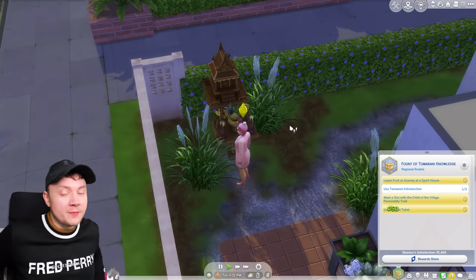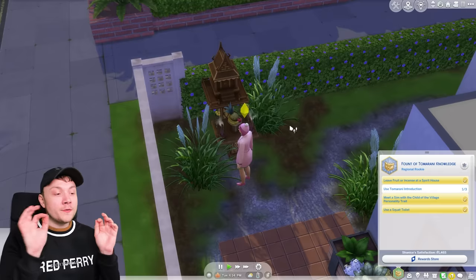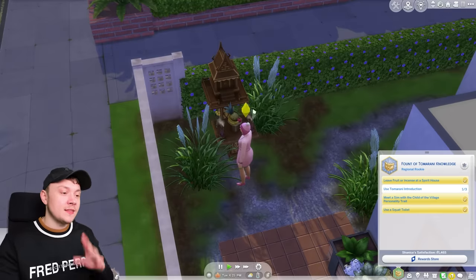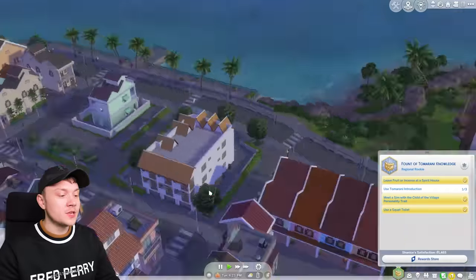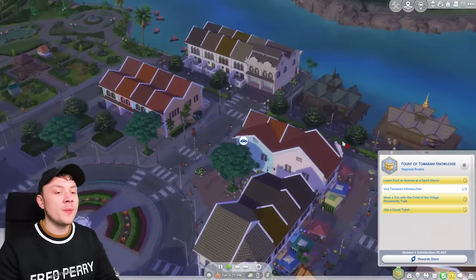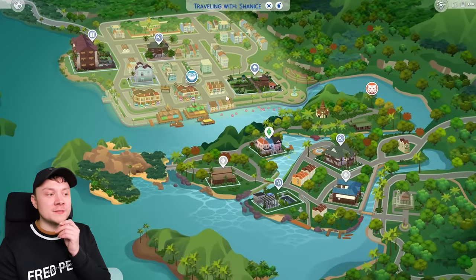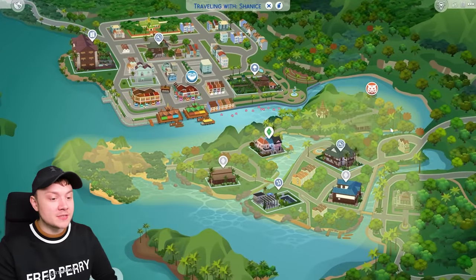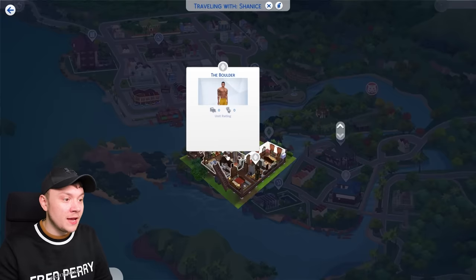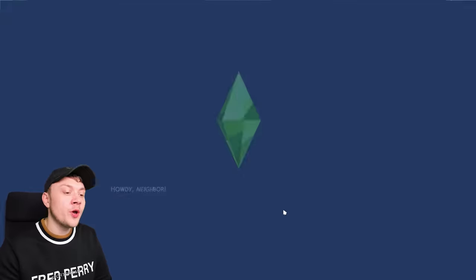I'm not quite sure what these are, but when I lived in Japan a lot of Japanese houses had shrines — they put photos of family members in and light incense. I don't know if it's similar, but it might be. What I think we should also do is go into our apartment building that we just bought and introduce ourselves to the neighbors to get even more Tomerani introductions out of the way. We're going to meet the Boulder because he looks sexy — yes, we are woohooing with him.